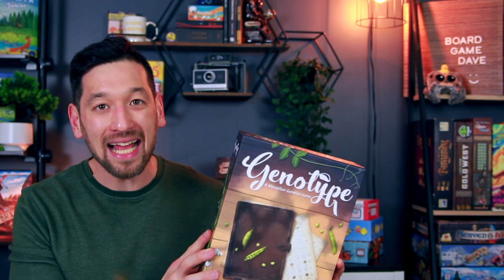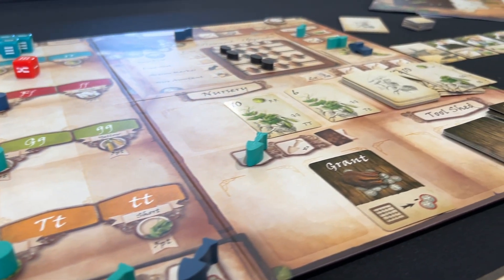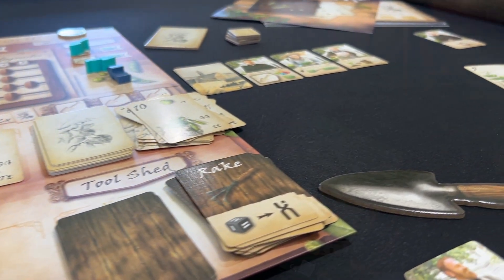We do that for five rounds, and at the end the player with the most points wins. Before we get to the rules overview, I want to tell you right now that I think this game is absolutely fantastic. It contains so many of my favorite mechanisms: worker placement, dice drafting, order fulfillment, engine building, a variable market for upgrades — all these wonderful things. And they blend so seamlessly together, and it's only five rounds. I just think it's amazing.